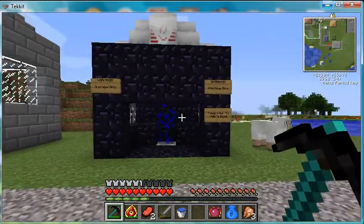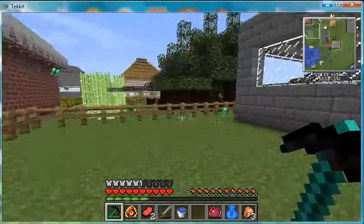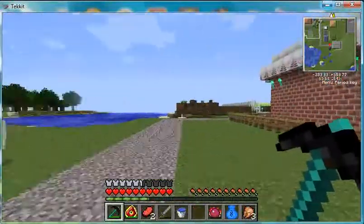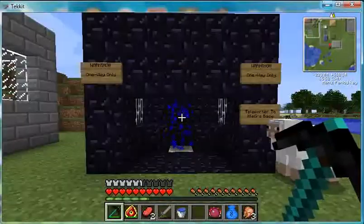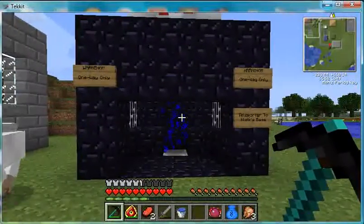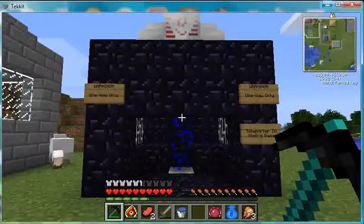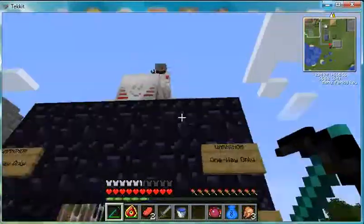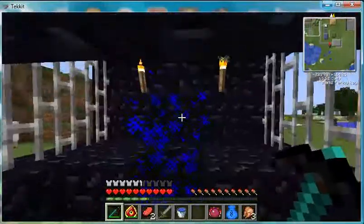Hello everyone, and welcome to my presentation. This is one of Cloak's rooms that we've created together. That's Cloak way up there — you can see his badassery. This is a teleporter. This is not the important thing. As you can see, it says one way only, and it teleports to his base. Let us go through.